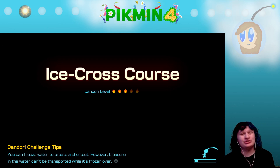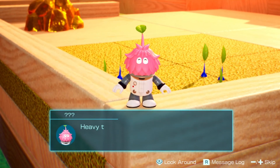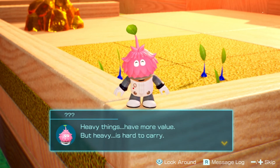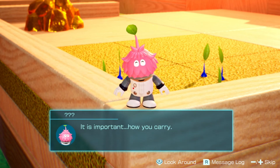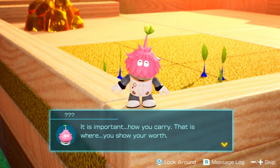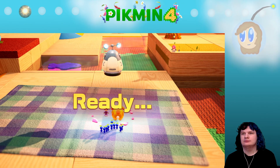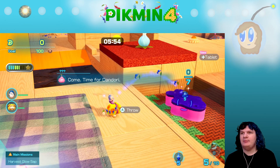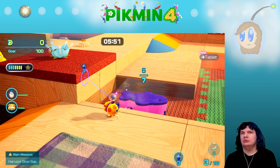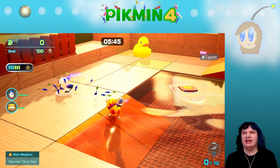Oh, we got Ice Cross Course — sounds like a Mario and Sonic Olympic Games stage. Heavy things have more value, but heavy is hard to carry. It is important how you carry — that is where you show your worth. Well, at least he's honest. Okay, we have a bunch of blue Pikmin. Looks like we've got a nice little ice part — oh no, the enemy has a very fast swim that I completely forgot about.